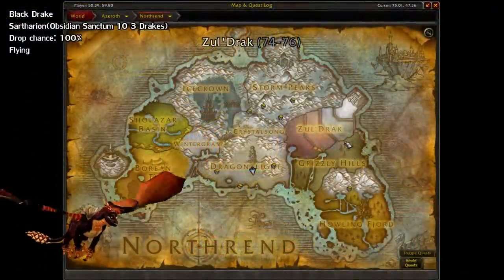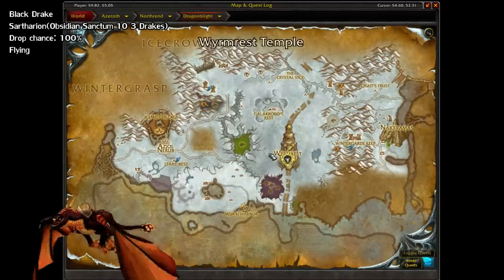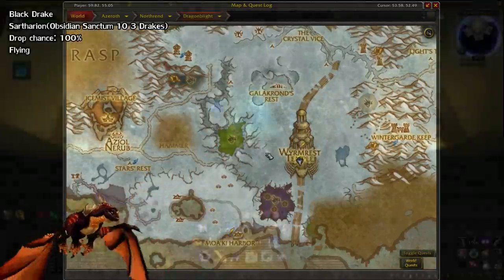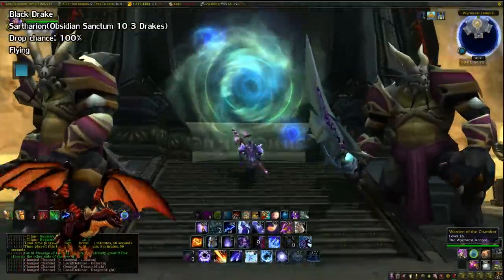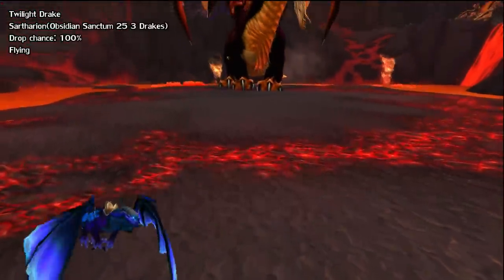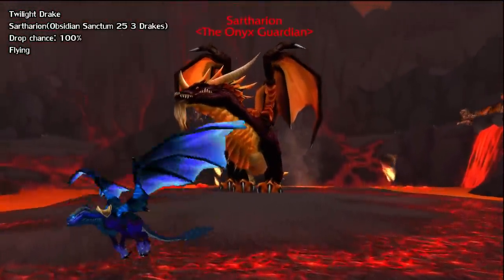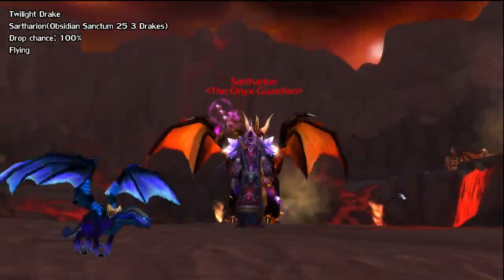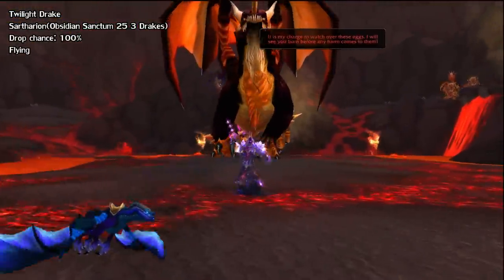The next two are actually 100% drops — the Black Drake and the Twilight Drake. These are found in the Obsidian Sanctum raid, located under the Wyrmrest Temple in Dragonblight. To get these mounts, you need to kill Sartharion without killing any of the mini boss drakes to the side, which is pretty easy because you can one-shot them. The Black Drake drops from 10-man, and the Twilight Drake drops from 25-man.